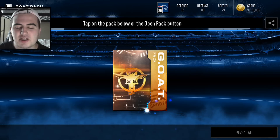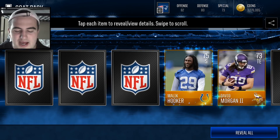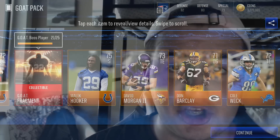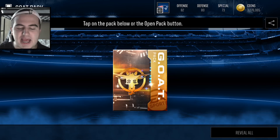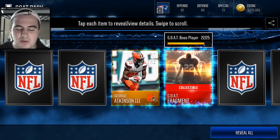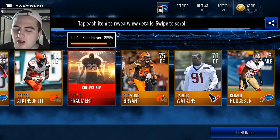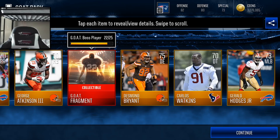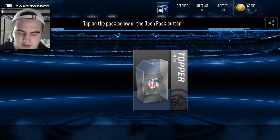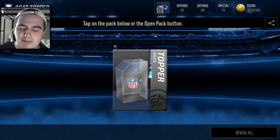Two packs left. Can we just pull a Bo Jackson real quick in this one and in the topper? That's what I'm hoping for, I'm feeling we're going to get something really good. Actually, I'm not feeling that. GOAT pack number 10 — the final one, maybe number 12, I'm not sure how many we actually opened. We get a GOAT frag, Brandon Tate, another GOAT medal, Desmond, and Gerald Hodges Jr. Not even one elite out of that entire freaking pack.